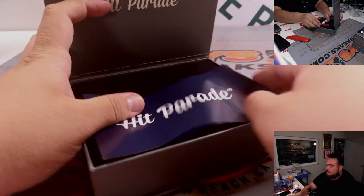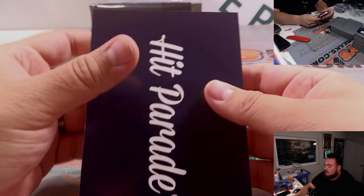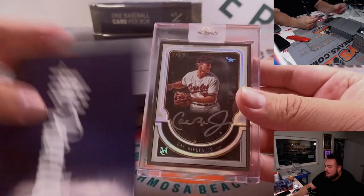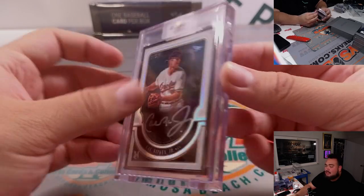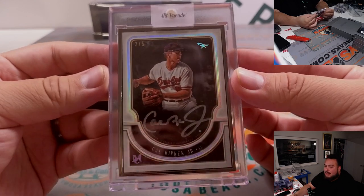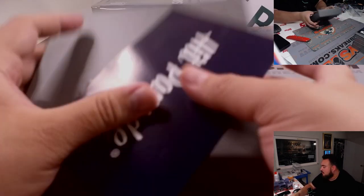All right, three more guys. This time we're getting a thicker card — more like a patch autograph maybe. Oh — two out of five, Cal Ripken Jr., very nice. Museum Collection case hit, 2018, the framed autograph. Another one there for Chris and the Orioles, out of five. Solid, solid, solid.